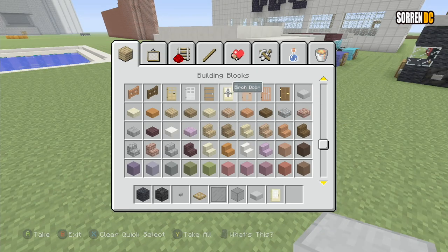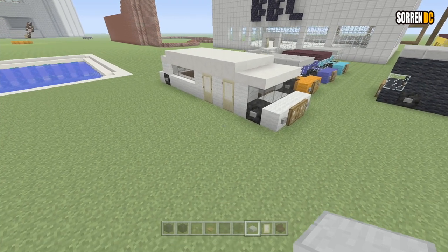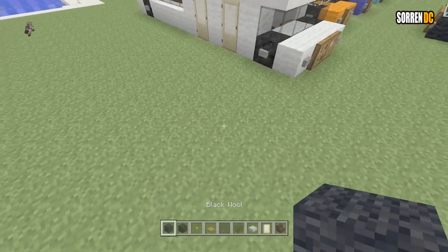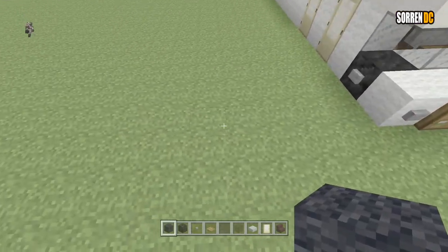Then you want a birch door and nether brick stairs. And we might need a bit more than that, but I believe that is all the blocks. And also a sign, but I'll just get that later.